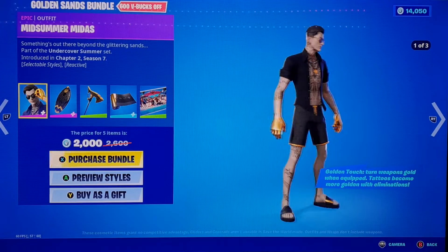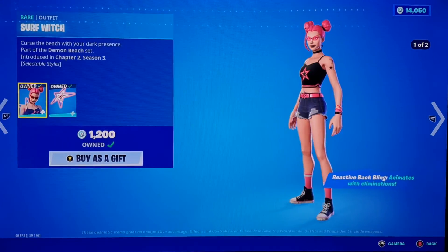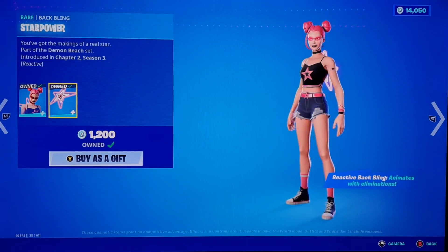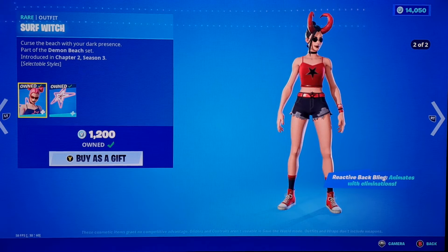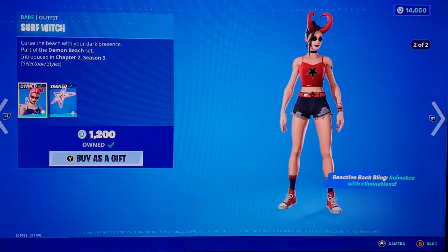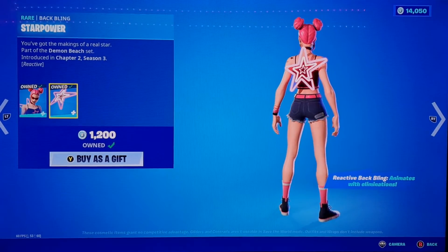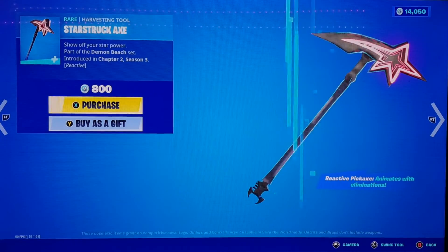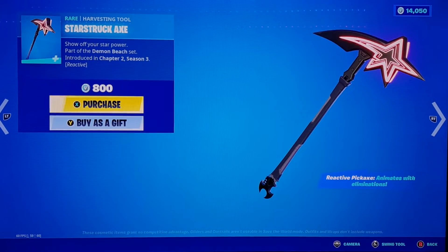Way too much for that, but I mean, Epic Games, you do you. We got Surf over here for 1,200 V-Bucks. There's a second style, and for the back bling we got Star Power — does not have a style. For the pickaxe we got Stardust Strike, or Starstruckt Axe, sorry about that. Pretty cool.